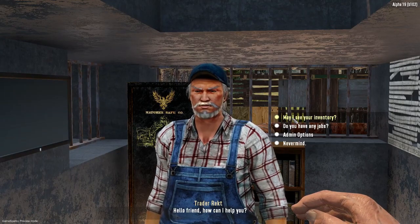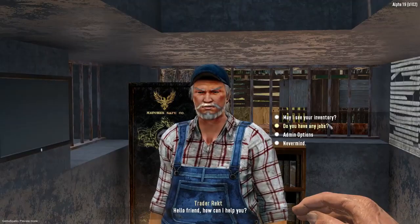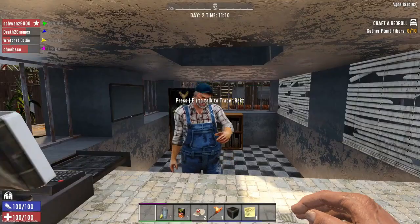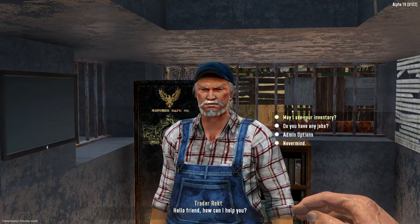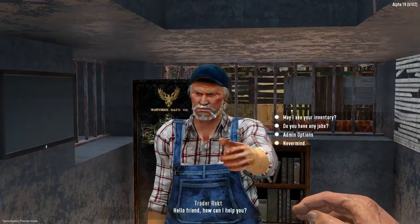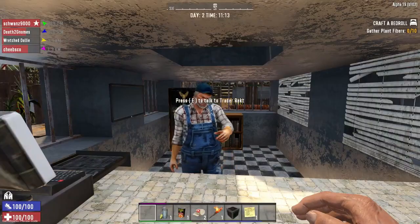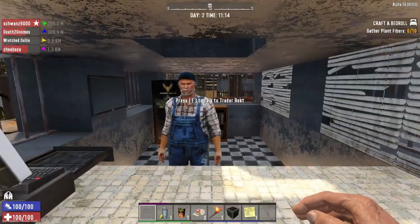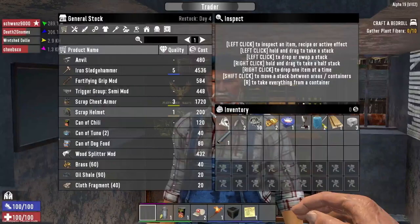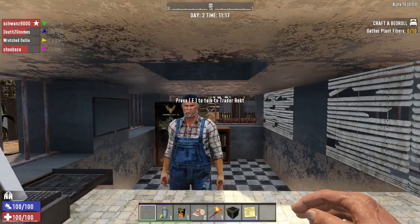So when we go to see the trader's inventory, you can see we zoom in, and just for a second there, you get to see the trader - it sort of goes out of zoom, and then back into zoom. See that again: out of zoom, back into zoom. This is worse on the server, but it's not quite so bad on single player, but you can still see it.